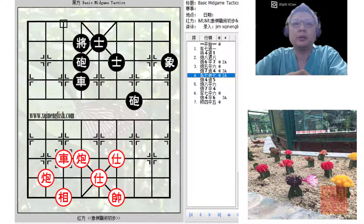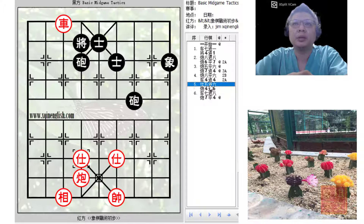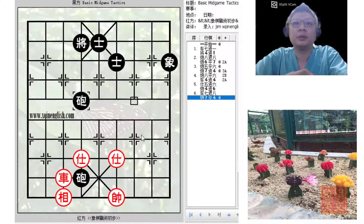Now, can red play c6 at this point? The answer would be no, because black would simply capture the cannon and then capture the other cannon. So this would basically be a draw situation. Even if there were no cannons left, as long as black had one cannon and two advisors — even without the elephant — this would be a draw.